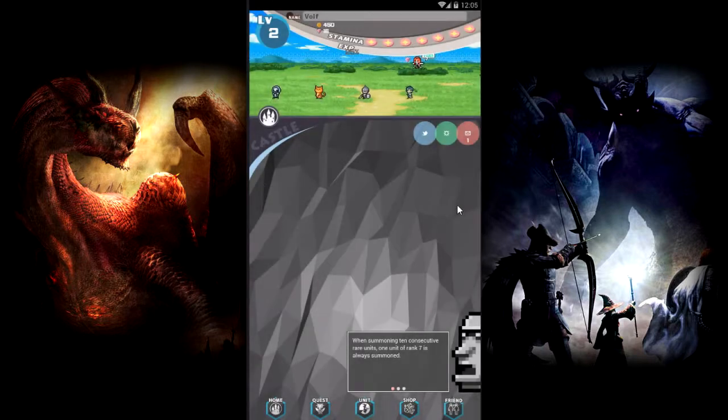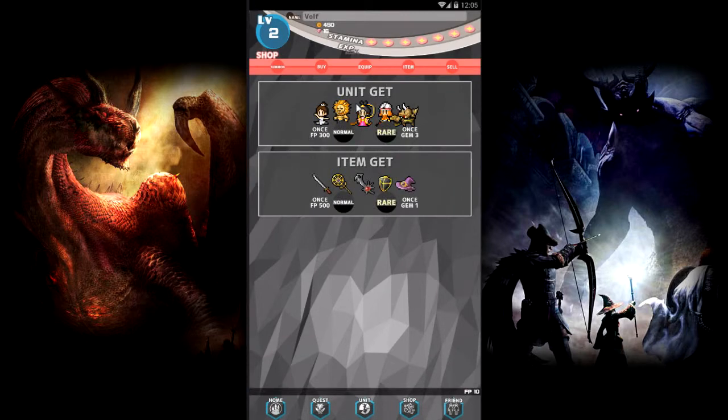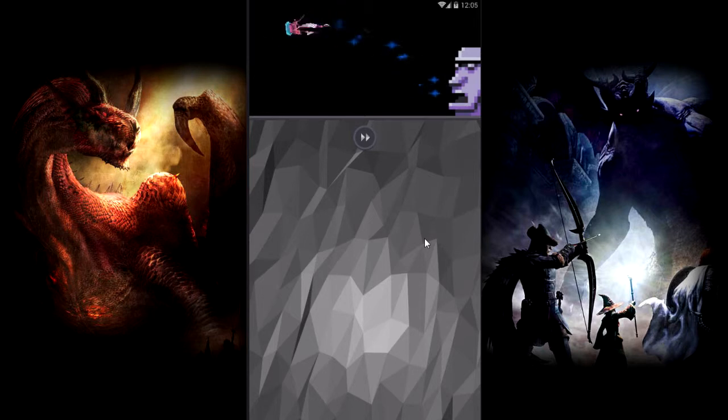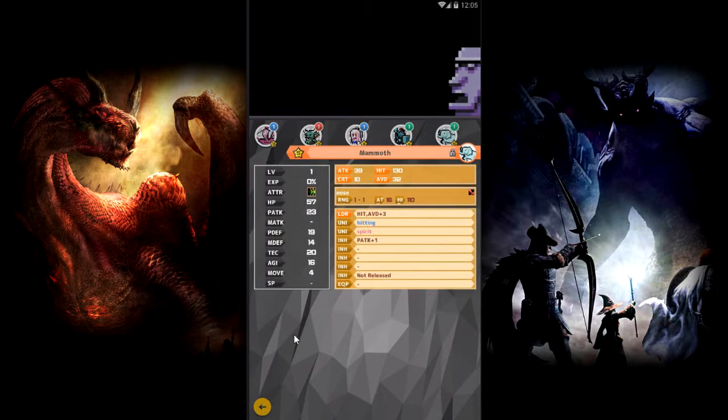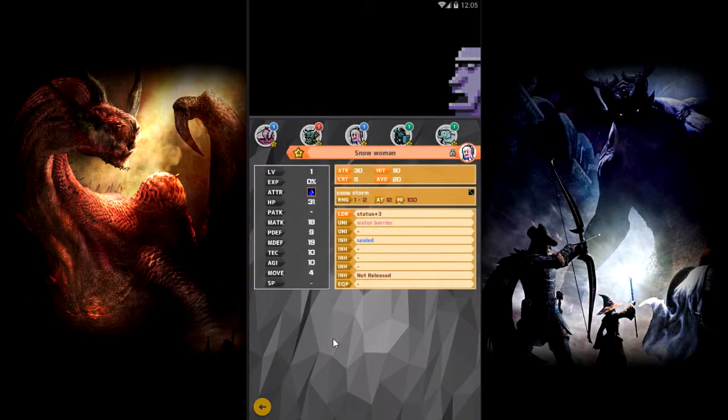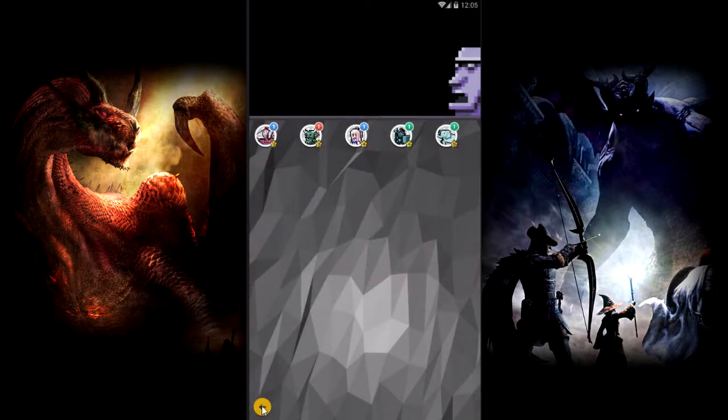We got rewards for their anniversary apparently. Got some reds, got some yellows. Oh my god, a five-star elephant — or mammoth? That doesn't look like any mammoth that I know. Are you lying to me game? Oh, snow woman. I also got a ship — a pirate ship. They know me too well.